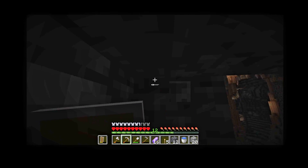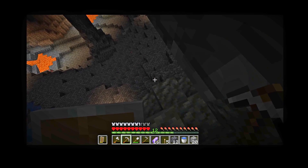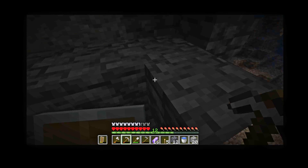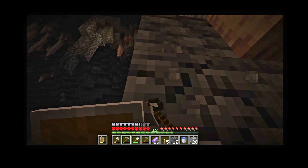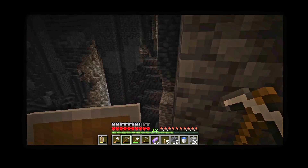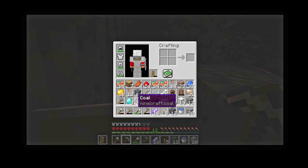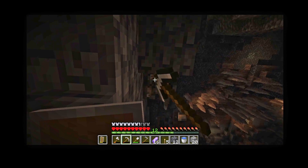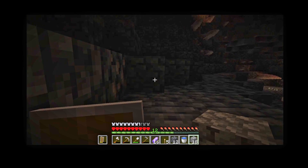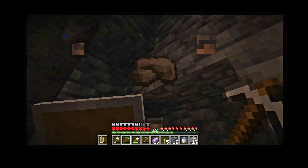Now we can start staircasing up here. I want to grab some of this deep slate, but I don't have the free space in my inventory for it. I'll drop the crafting table — that's gravel, I don't need gravel. I keep falling down. I'm going to a lot of effort for this. There's some iron — I don't think it's the huge vein we saw, but it's nice to have.